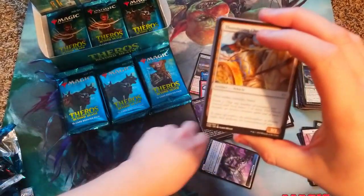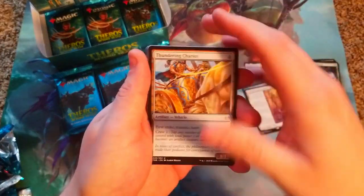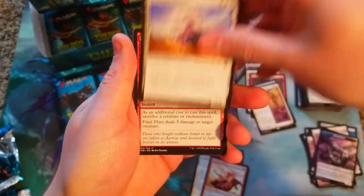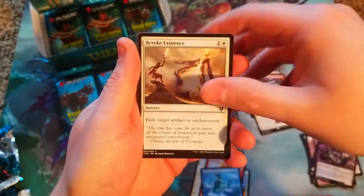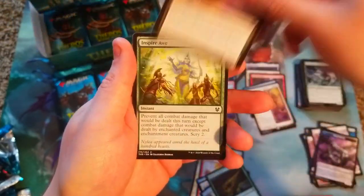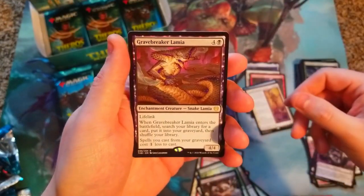Let me ask you guys - are you a fan of the new energy-style lands we got? I'm just gonna call them energies because they're not really lands. Are you fans of it? Leave a comment below. I know it's debated a little bit in the community. Inspired Awe, Funeral Rites, and our rare is Gravebreaker Lamia.